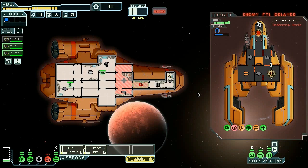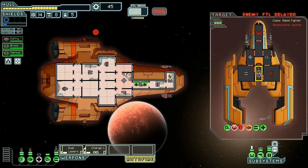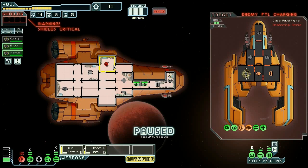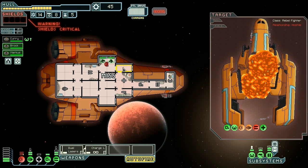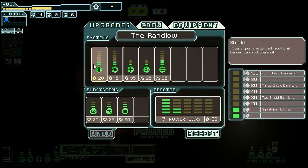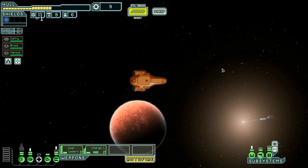We shoot at the remaining systems; their guns are still synced so we target weapons and shields. We take 14 scrap but took a lot of damage — probably not worth the fight, but it gets us enough to buy a shield, which is critical. We go ahead and buy the first shield layer, though we can't run it yet because we need to pull power from two other systems.